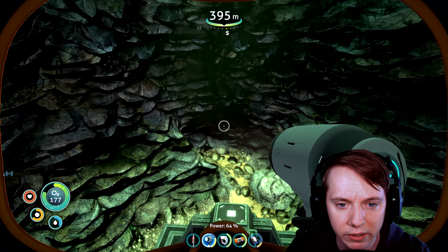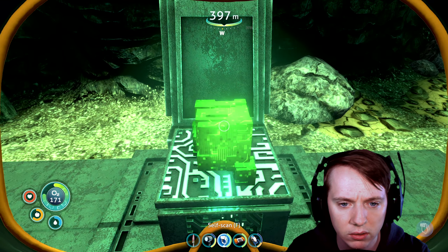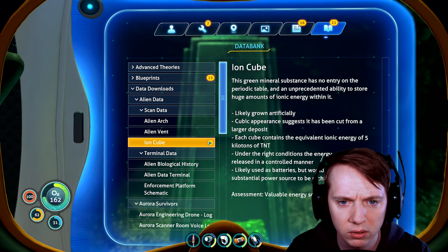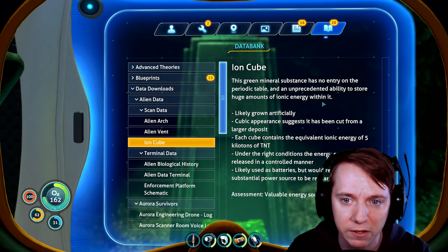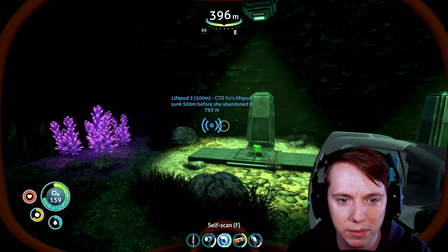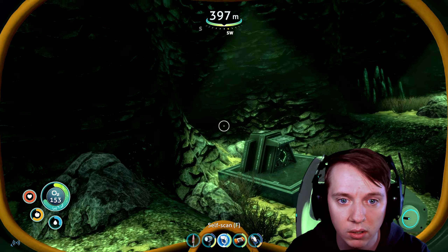So is there a body over here? Interesting. Let's scan this. Ion cube. This green mineral substance has no entry on the periodic table — an unprecedented ability to store huge amounts of ionic energy within it. Alright, so let's take these. I imagine if we take all four, something's going to happen, maybe? Nothing. Okay.